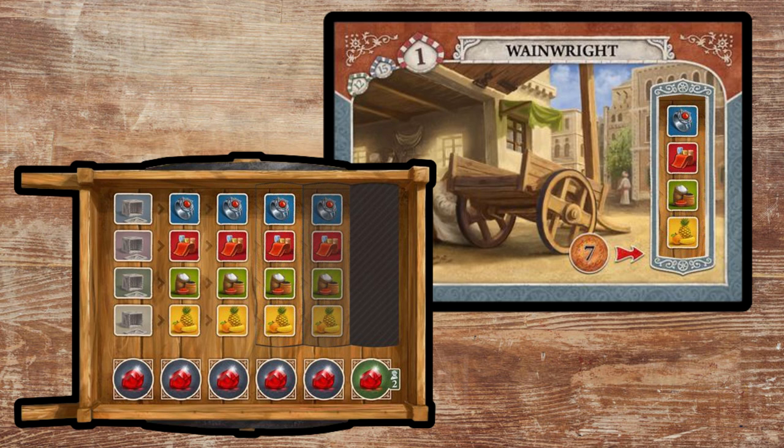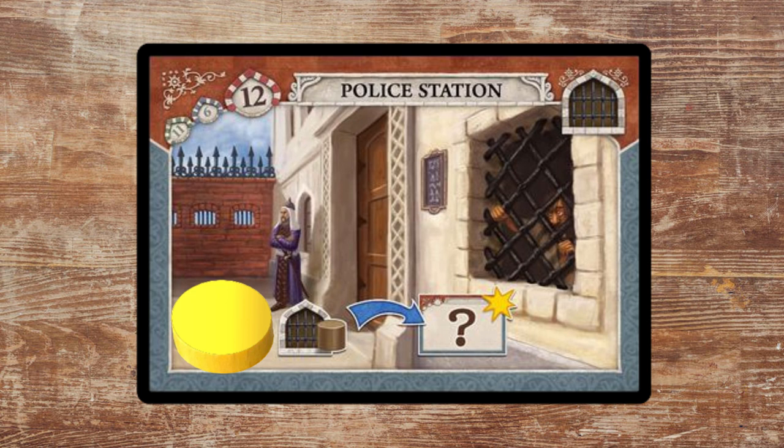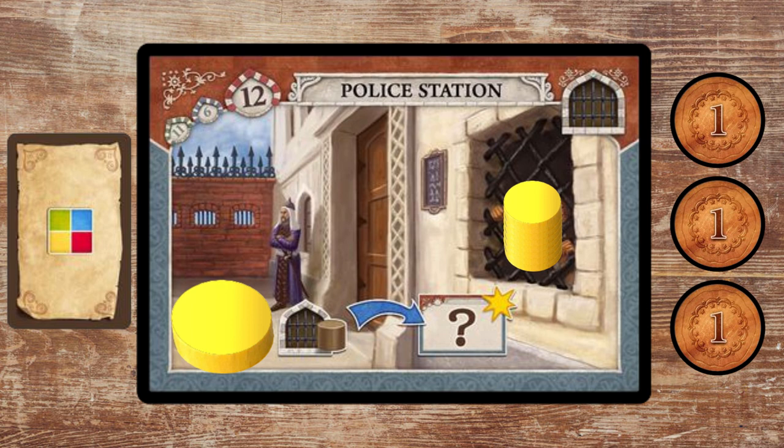The police station is another action that you likely won't use more than just a couple times each game. Once you've used it, you can't get any value from landing there again until your family member has been sent back to jail by another player. So in addition to relying on your opponents to use this tile often, you also have to give them the bonus of three lira or one card every time they capture your family member, which disincentivizes you from constantly dispatching your family.